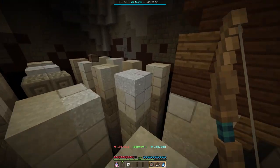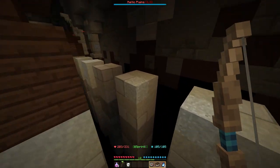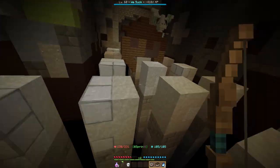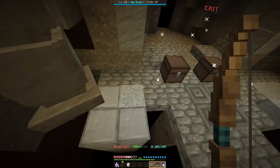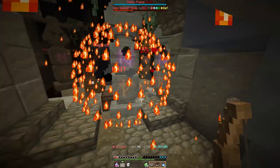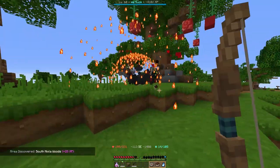Also, a good thing about this update — I might be able to show it to you right now if I get thrown away — is that you can actually use the escape ability even if you're not on any block. And I did not get thrown into the void. I did not get that second chest, though.